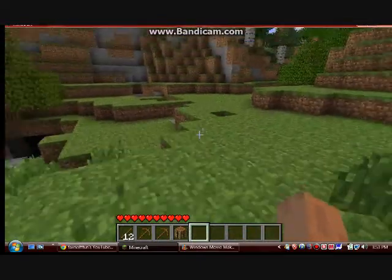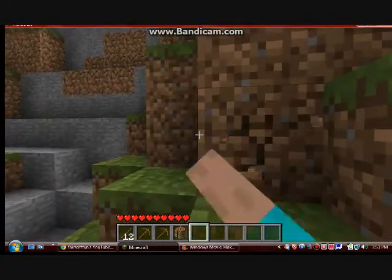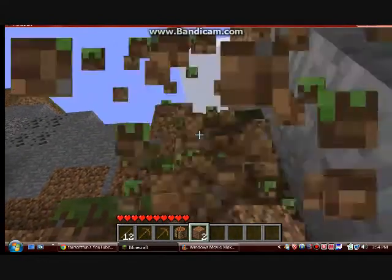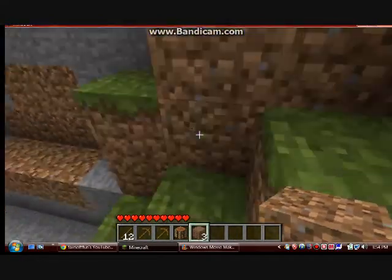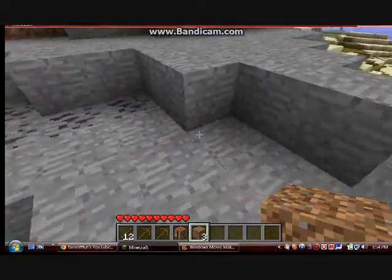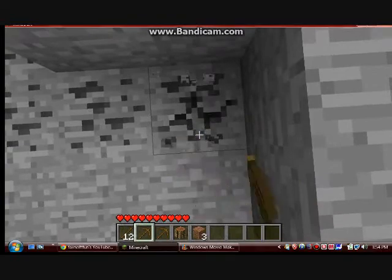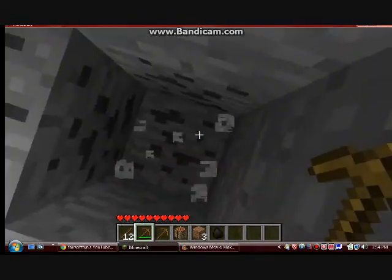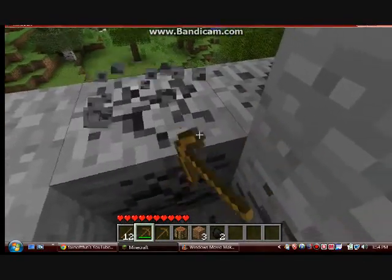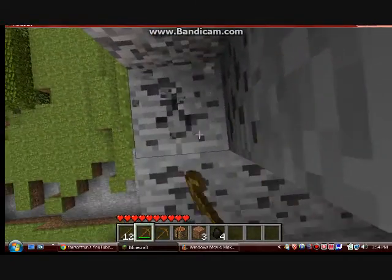We're gonna go ahead and collect that coal. You may not get as lucky as I just got with the coal, but by any means, look around for it. Collect the coal — you don't need too much. Maybe four pieces of coal would be good. You don't even need one, because one piece of coal makes four torches.